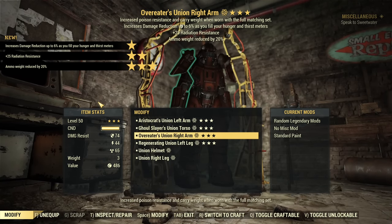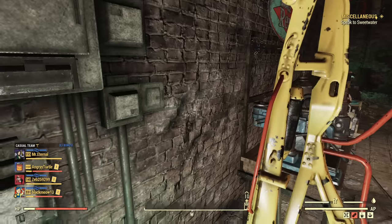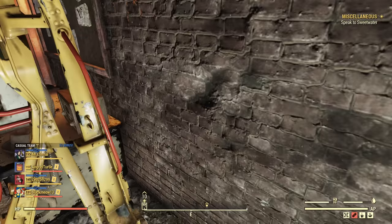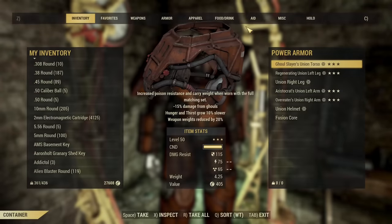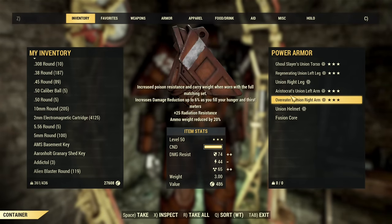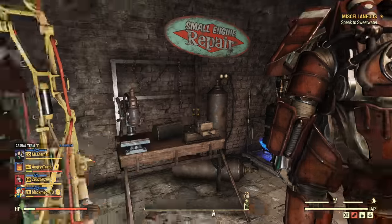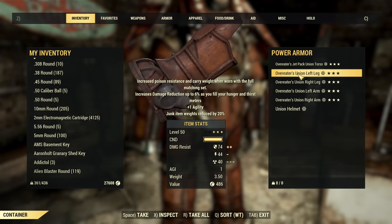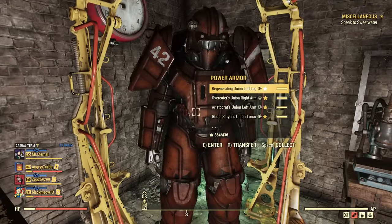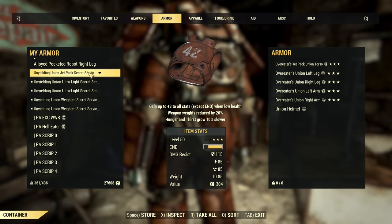I need to compare that Overeaters piece with what I have on the other set — I want to keep the better right arm. After checking, that right arm has Radiation Resistance and Ammo Weight, while the other right arm has Weapon Weight, which is what I want for this set. So I'll swap them — the Overeaters set gets the slightly worse arm with Ammo Weight instead.